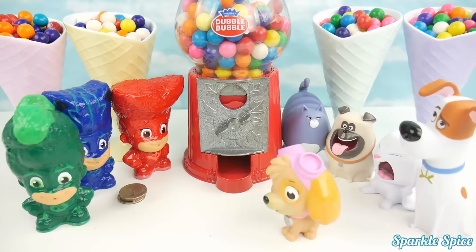Let's get some gumballs out. It's stuck — nothing will come out. Maybe we need a quarter to get something out. Does anyone have any coins? Here, I've got some quarters I found in my piggy bank. Now we can test it out. Let's grab a quarter and try out our gumball bank. Let's give it a twist. Oh, look at that — an orange gumball slid out. I think we're ready to play a game.